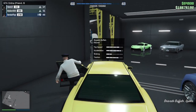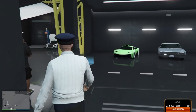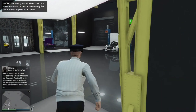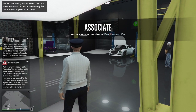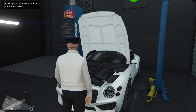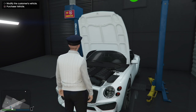Once you back out, go to your service vehicle — but before you do that, tell your friend to invite you to his CEO. Accept the invite, and then make your way to the service vehicle.